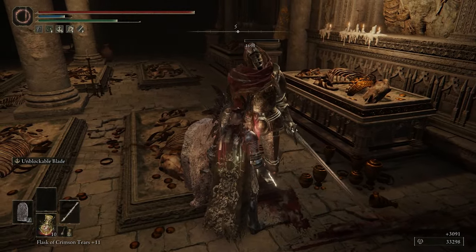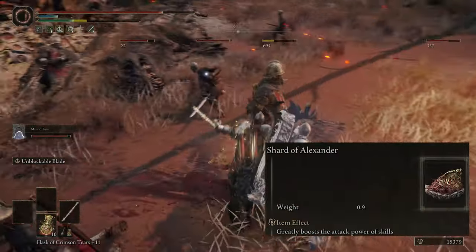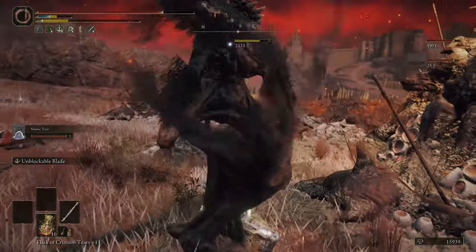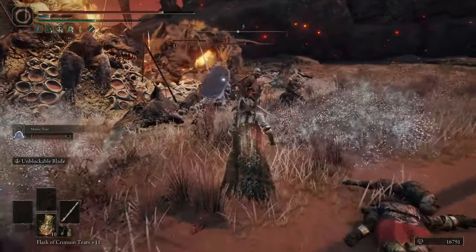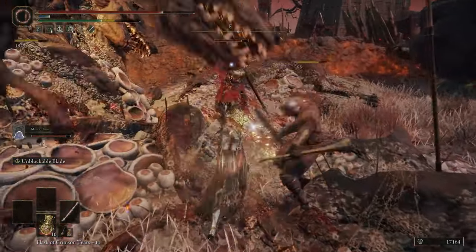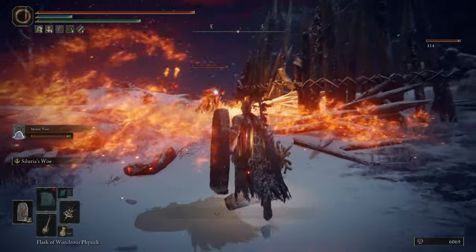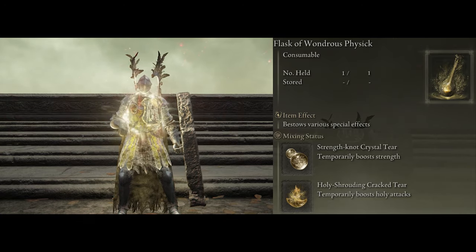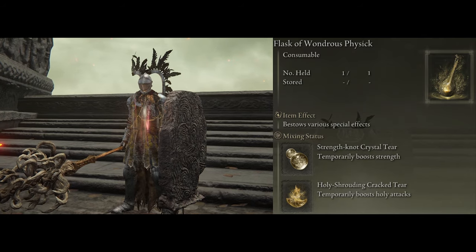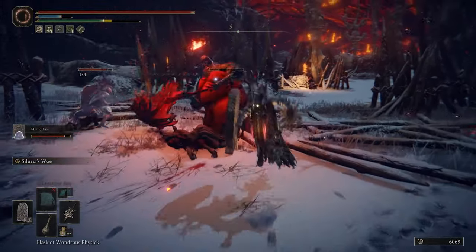Our last talisman that helps both weapons is the Shard of Alexander — it increases all special attack damage by a flat 15%. So now we have the Shard of Alexander, Godfrey's Icon, and the Sacred Scorpion Charm all stacking damage. This is why I call it the holy artillery build — Siluria's special attack will hit for around 2000+ damage. We also have the Flask of Wondrous Physic using the Holy Shrouding Tear for 20% more holy damage and the Strength Crystal Tear for 10 extra levels of Strength.